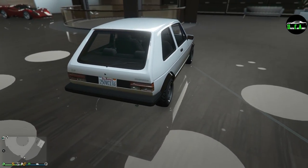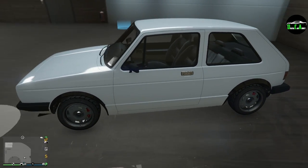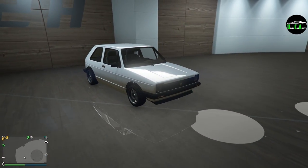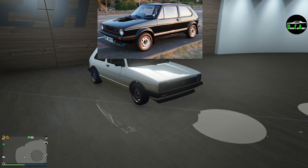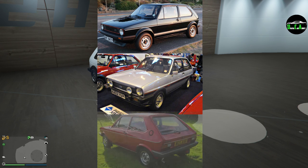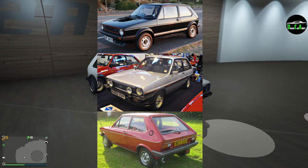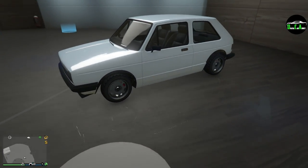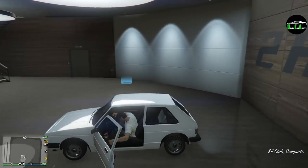It doesn't look too crazy stock, but I think once we're able to see the customization options maybe we can make it look a little better. It's primarily based on three vehicles mixed together: the Volkswagen Golf Mark One, the first generation Ford Fiesta XR2, and the Volkswagen Polo Mark One. Pretty interesting mix there, and we got this out of it — pretty awesome. Let's go ahead and see what kind of customization we got for it.